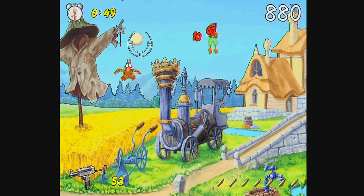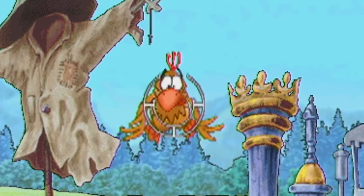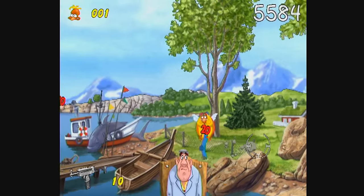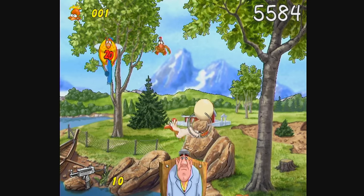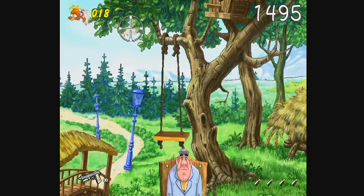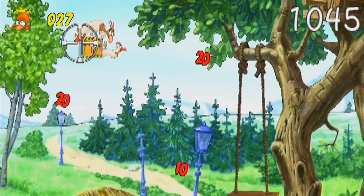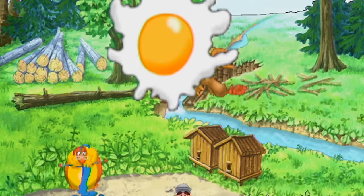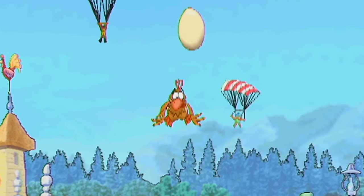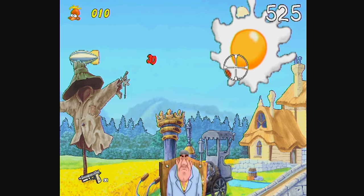Despite the Wiimote being reasonably responsive, the hitboxes of your enemies seem to shrug off your shots randomly. I swear I'm hitting them — they just don't register the hit! They had one job: make a shooting gallery game. All they needed to do was make sure you could shoot things in that gallery. Leaves in the game are bulletproof. If a chicken happens to be flying behind them, you can't hit them.